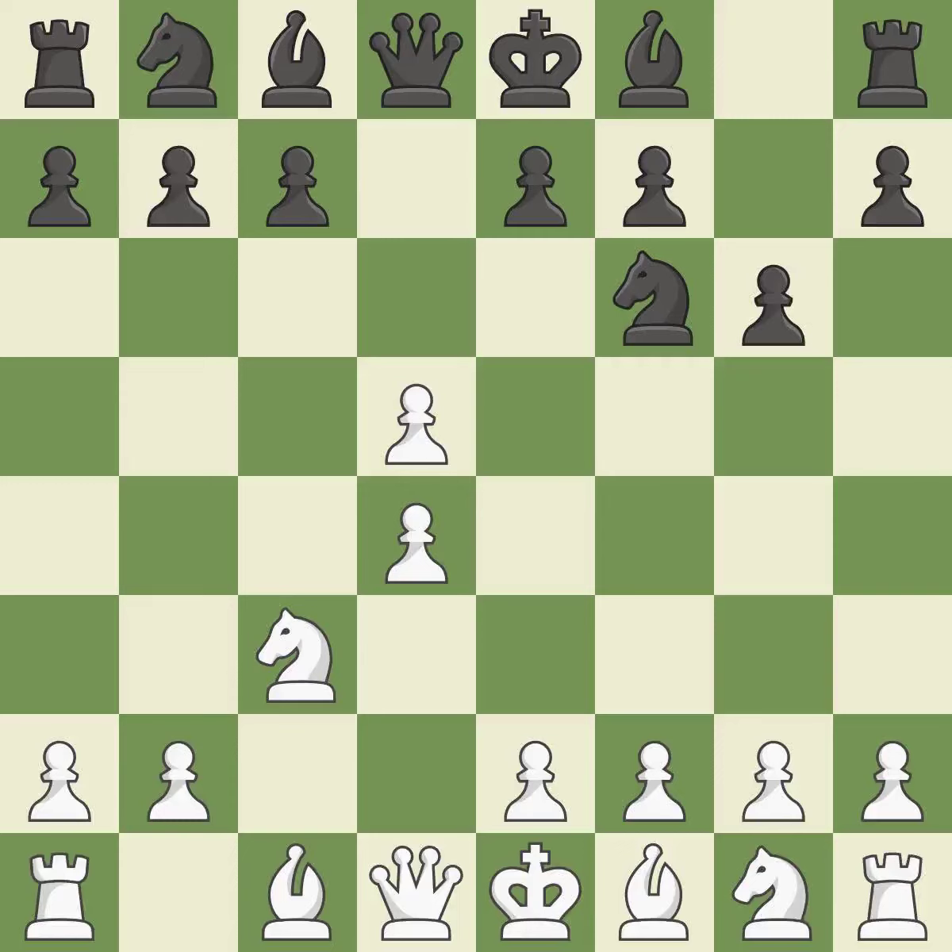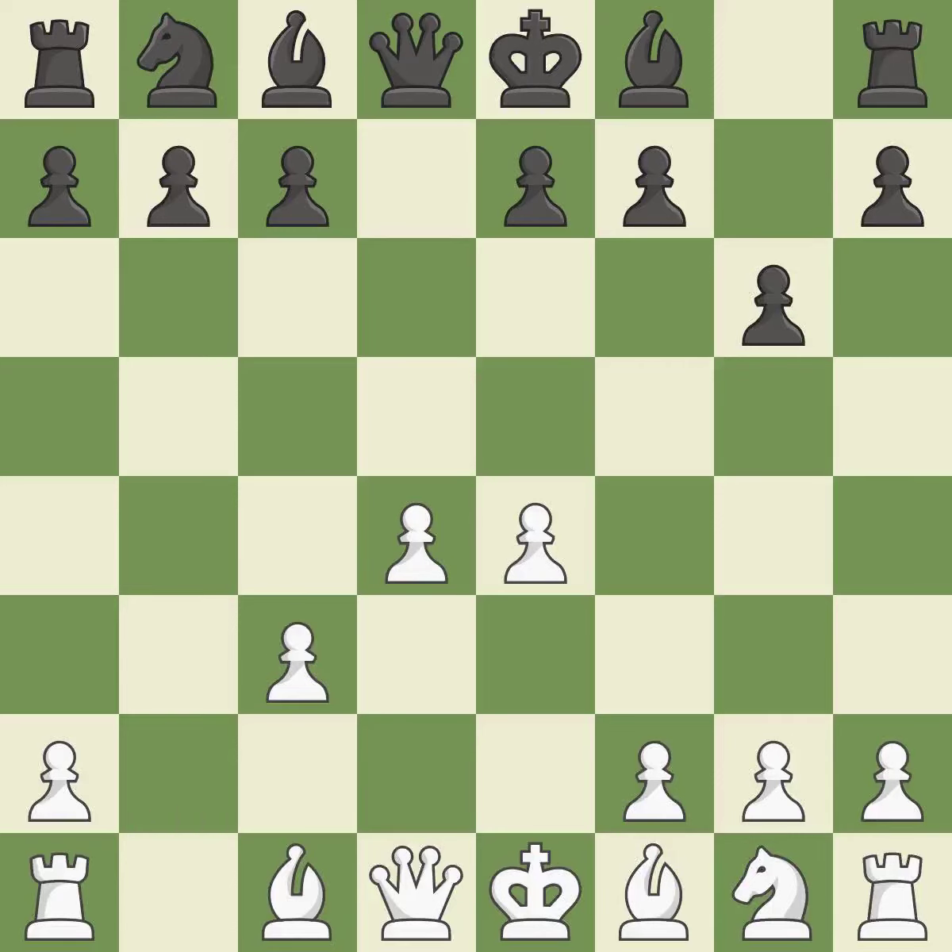The Grunfeld Defense uses this pawn push to gain space in the center and attack the c4 pawn. cxd5 opens up the center; after black recaptures with Nxd5, white is prepared to answer with e2-e4. Nxd5 recaptures the d5 pawn and places the knight in the center where it controls many important squares. e4 takes full control of the center and attacks the knight on d5. Nxc3 trades the attacked knight and gives white a large center that black will attempt to attack. bxc3 recaptures the knight and supports the d4 pawn.